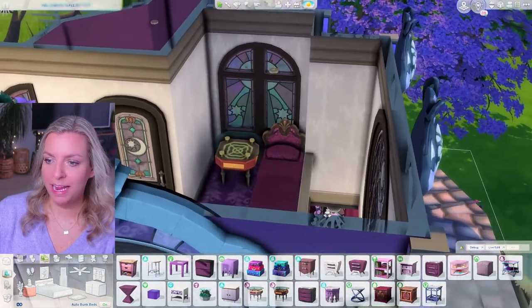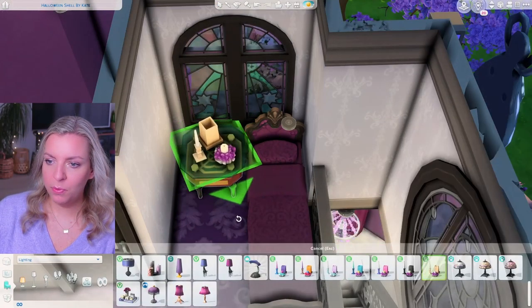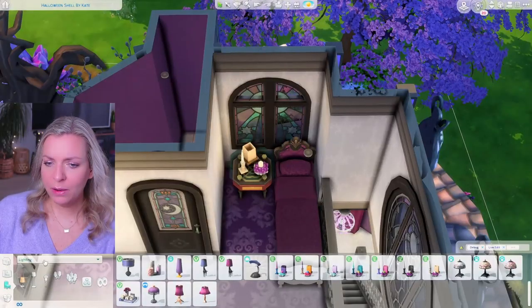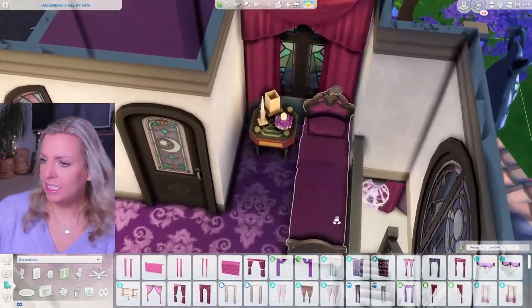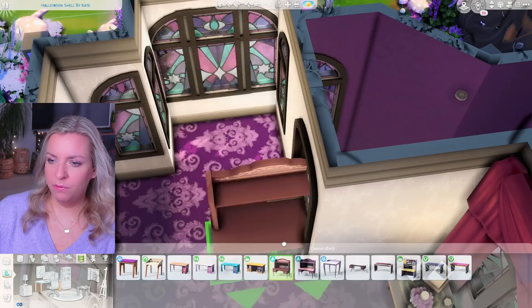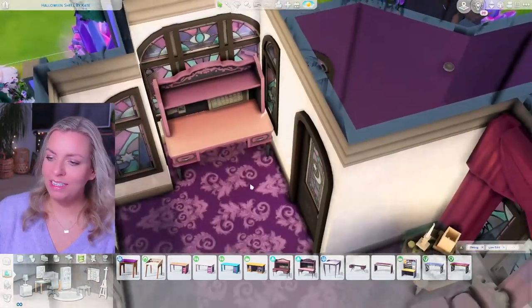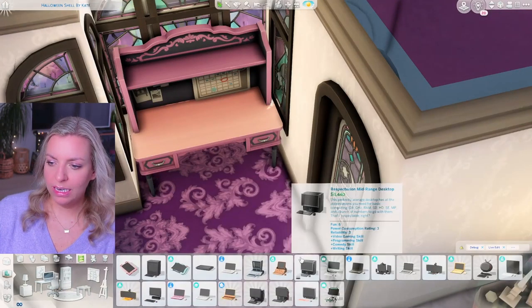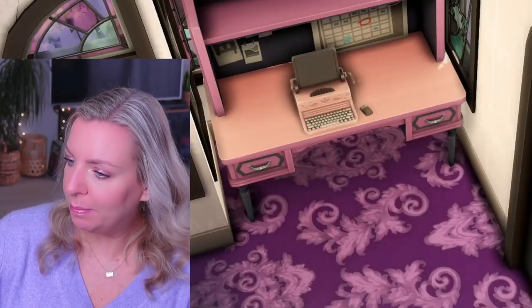Actually, I want to use this one from Decor to the Max instead. For lighting, maybe this from the Movie Hangout pack — it has a crystal kind of look, which is pretty cool. I want to repeat the curtain situation from downstairs — it just looks wonderful here. I want to add a desk too; I'll go with this one from High School Years. It's placed right in front of the windows which I don't love, but it works fine with the details.